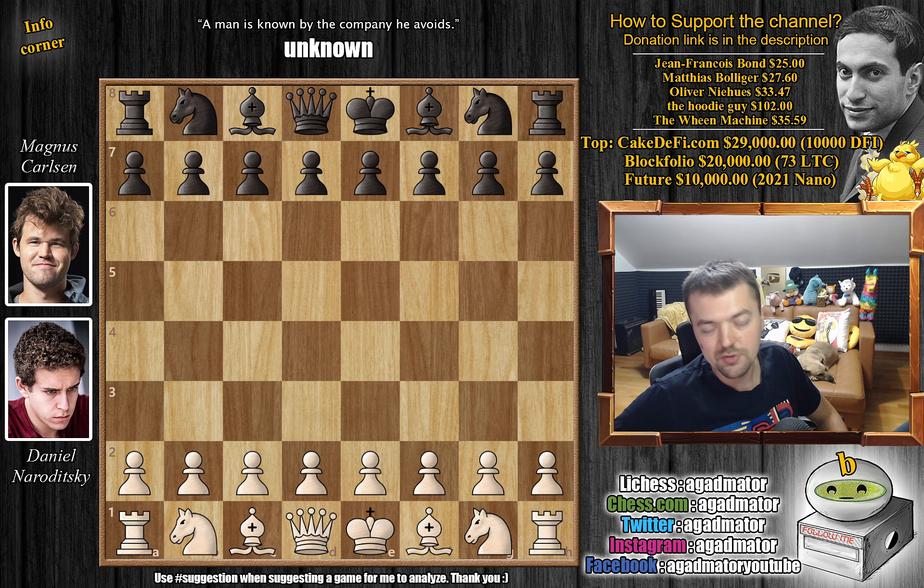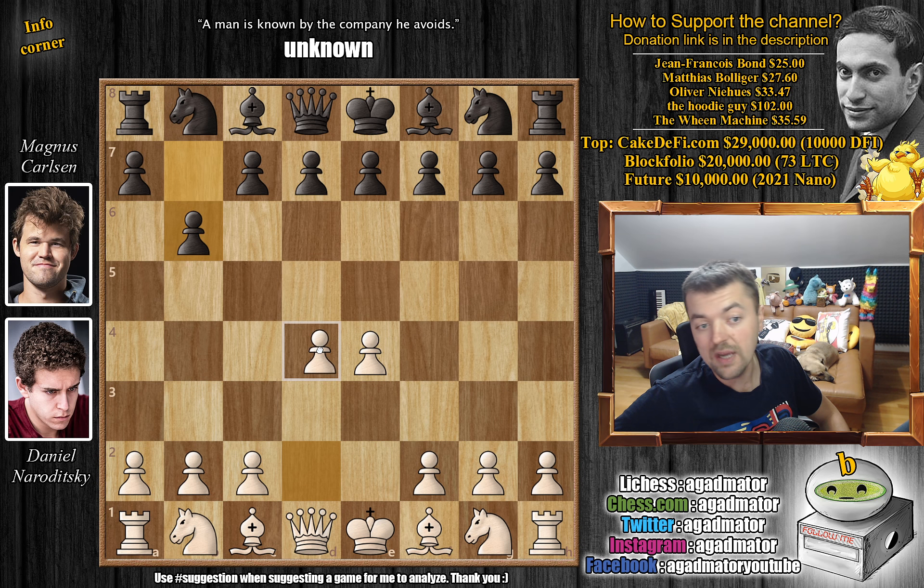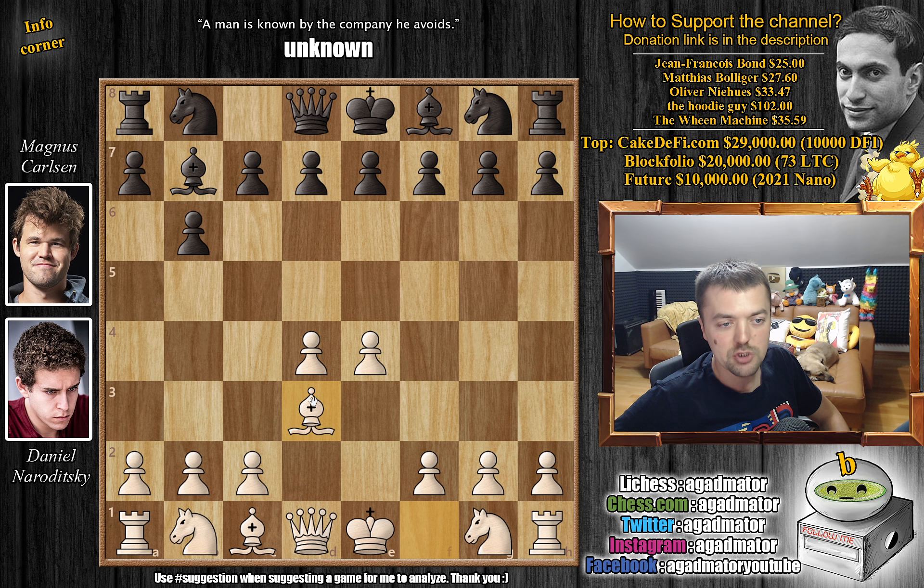This is the first game we're going to show. It features the Owen's Defense. Naroditsky opens with e4 and we have b6 by Magnus, going for the bishop on b7 to grab that pawn on e4 right away. White grabs the center — as you should always do if black allows it. Bishop to b7 and bishop to d3, just defending the pawn. And Magnus goes for e6 here.